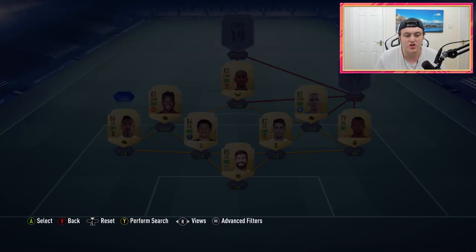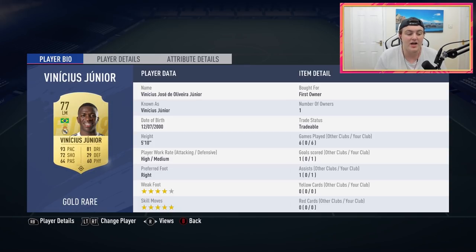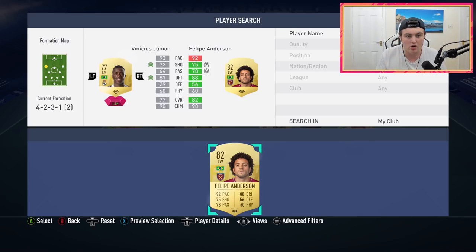Over at the left mid spot we have got Vinicius Junior. I wanted to use Philippe Anderson, but I wanted a five star skiller in there so I went with Vinicius. It's crazy to think this guy is 18 years old and plays for Real Madrid. He doesn't get a lot of goals or assists, but he gets really good positions and key passes. His best attributes are definitely agility, balance, and dribbling — his skills feel really good down the left wing. Philippe Anderson might be a better option overall, but Vinicius Junior is still a great card.